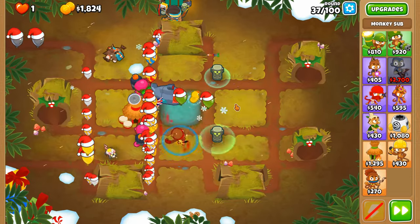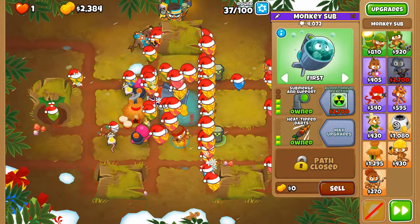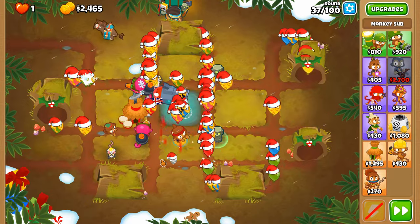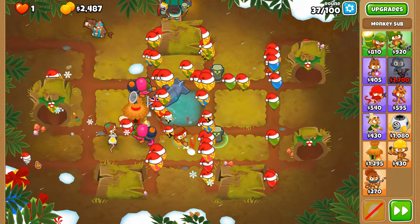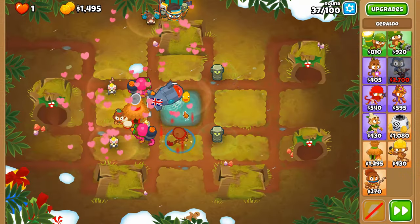Let's get these leads down to non-leads and then we can recommence with the dart pop. I didn't account for one of these camo white balloons that appears at the very end of the round.